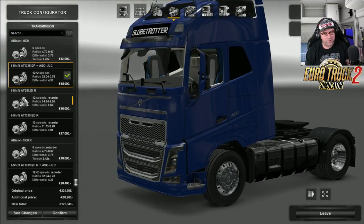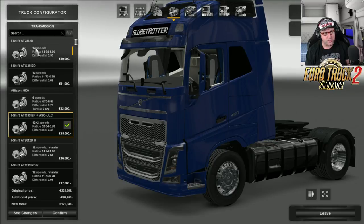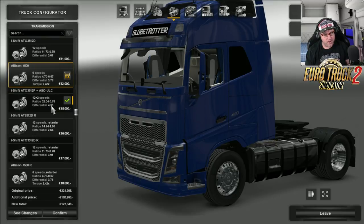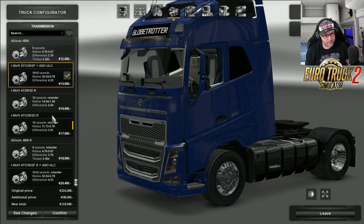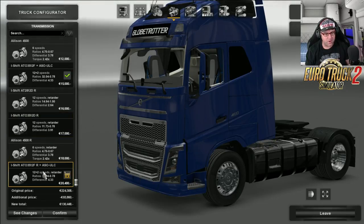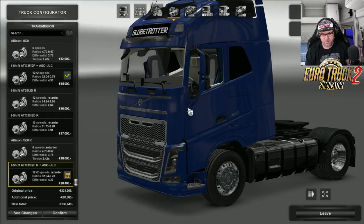For the transmissions, you have a choice of 12-speed. There's a couple of different ones, a diff ratio there. There's the Allison 4500, the 4500 with the retarder. There's your 12-plus-2, which is probably what I'll choose.